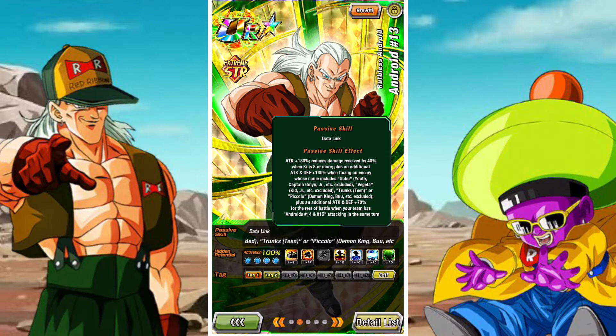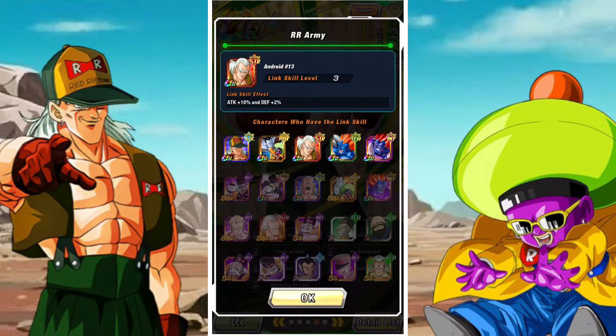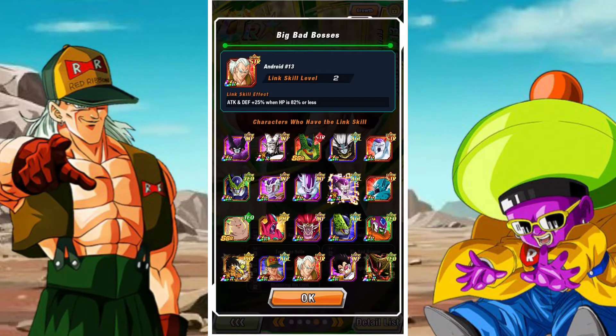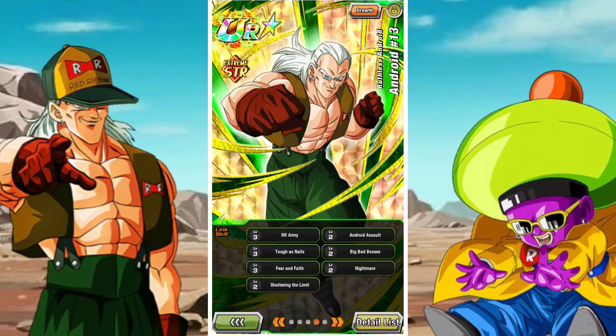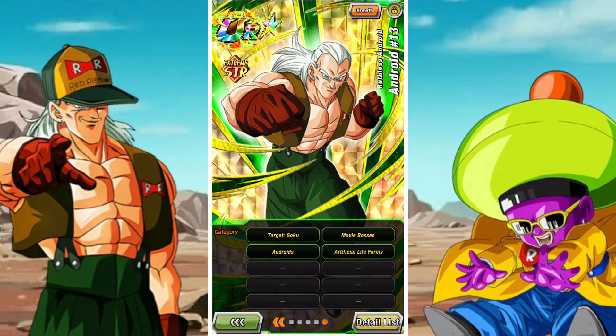He has attack of 130% and reduces defense by 40% when Ki is 8 or more. He will gain an additional attack and defense of 130% if there is a Goku, Trunks, Vegeta, or Piccolo enemy he is facing — as long as it's not like a Goku Jr. or anything like that. And he gains attack and defense of 70% for the rest of battle if he is on rotation with Android 14 and 15 once. You pretty much only need him on the rotation once for him to retain that additional 70% attack and defense.